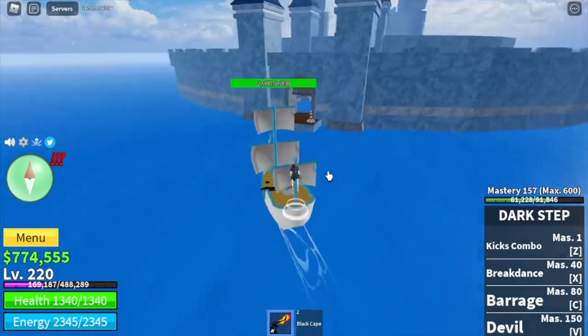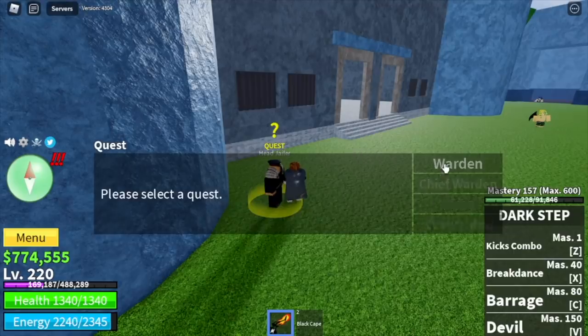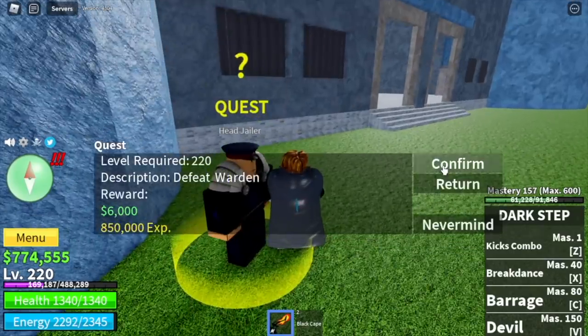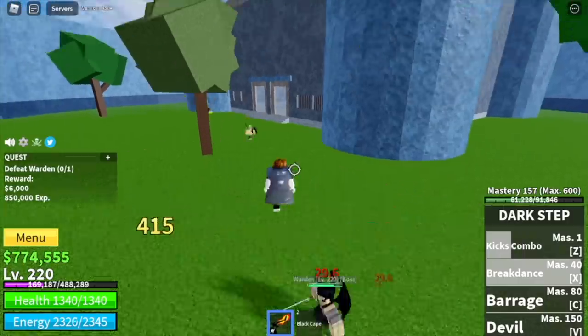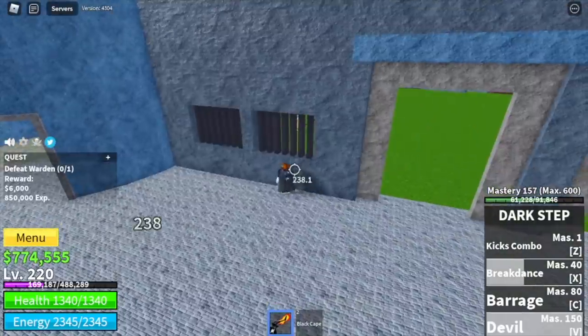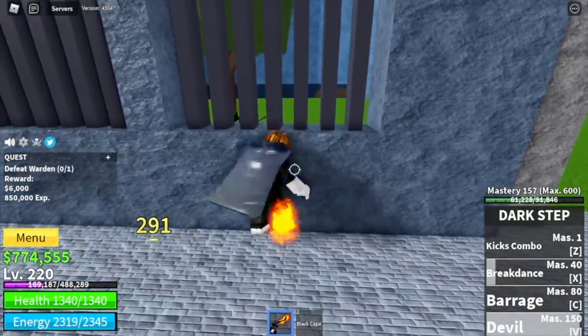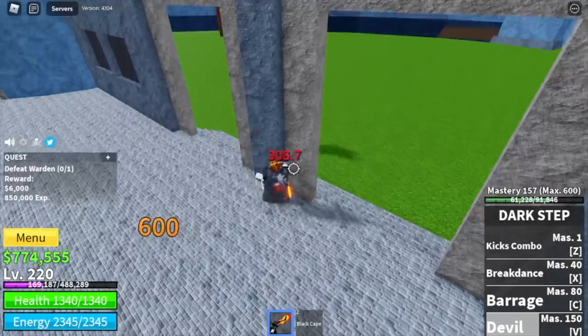Next island is the Prison. Grinding here is really, really fast — same as the Marine Fortress. First, we're gonna start with the Warden. Lure the Warden, look for a wall, do the same thing — no damage. Use left clicks and your skills if you want. You're gonna level up here until you reach level 230.